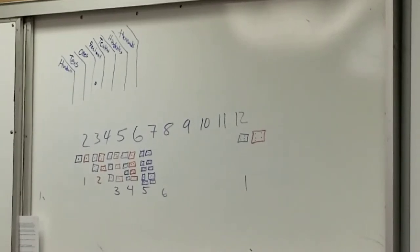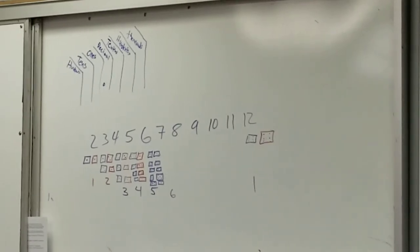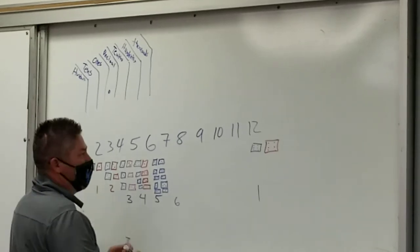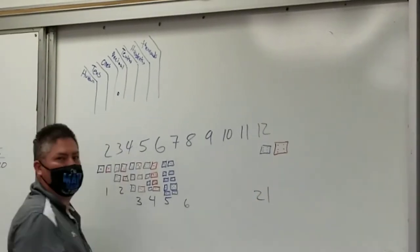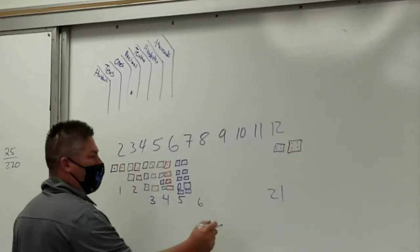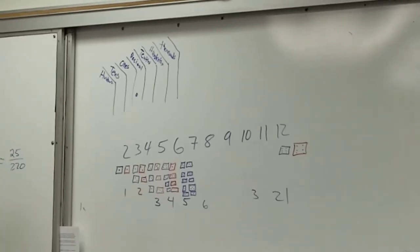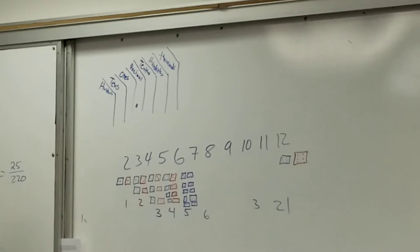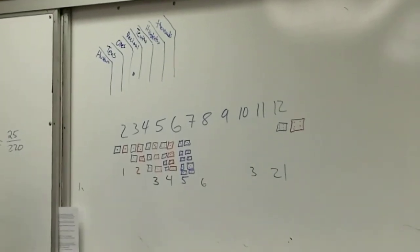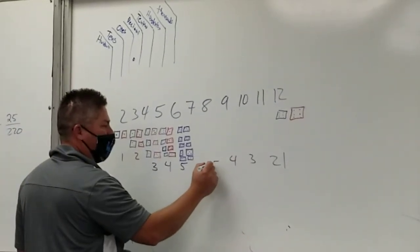How many ways can you roll an eleven? Think about it. Five and six, or six and five - that's two ways. How many ways can you roll a ten? Three ways - five-five, five-six... four-six and six-four. Yeah, there's only three ways. How many ways can I roll a nine? Four. How many ways can I roll an eight? Five.